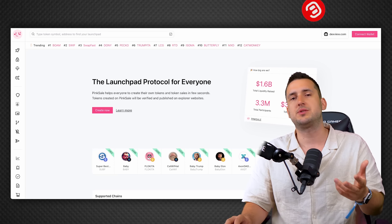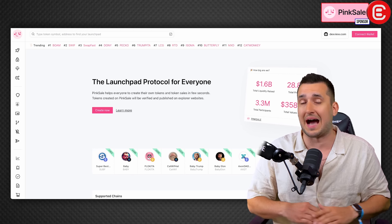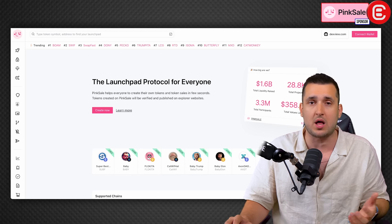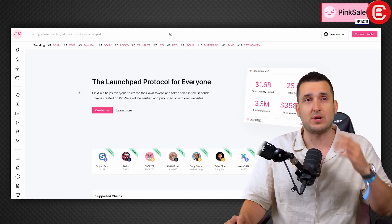Now that's the fast, degen way. If you care even a little about your project and don't just want to rug people, I'd recommend something more serious. The best way to launch your token professionally is to use Pink Sale — the sponsor of today's video. We met them in Lisbon at Memecon and they're doing something incredible: it's similar to pump.fun but on steroids. They're a decentralized launchpad that offers much more than just a five-minute coin launch.